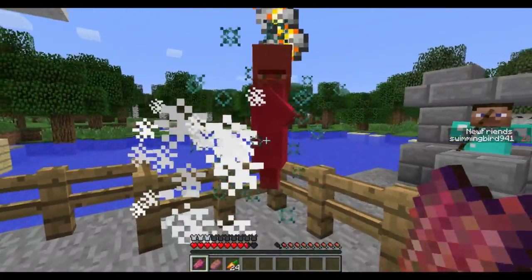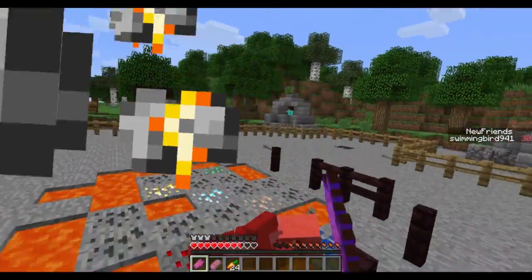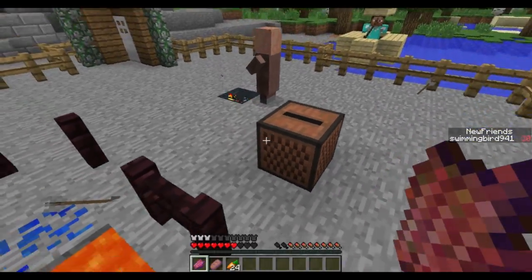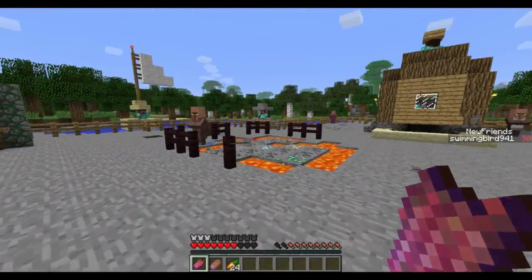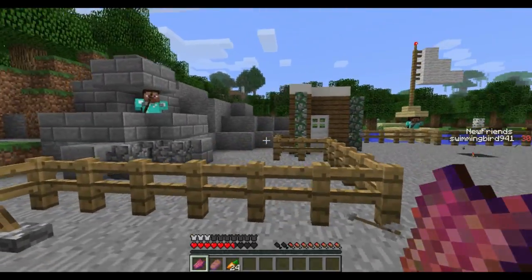Easy mode is a little too easy as I've barely taken any damage. If I break this jukebox — jukeboxes are another tile entity — it would also spawn in because I have a jukebox spawner with a record in it. But I'm in adventure mode so I can't break it. That's another tile entity.